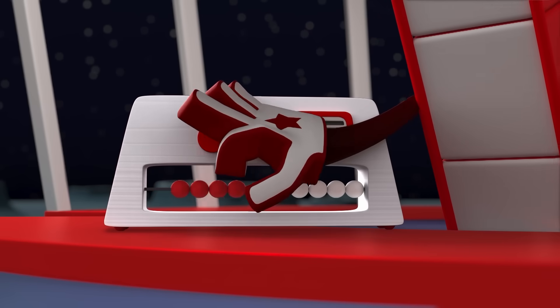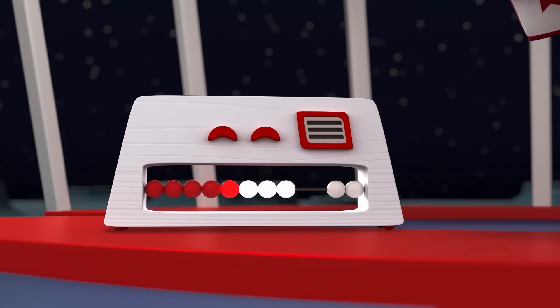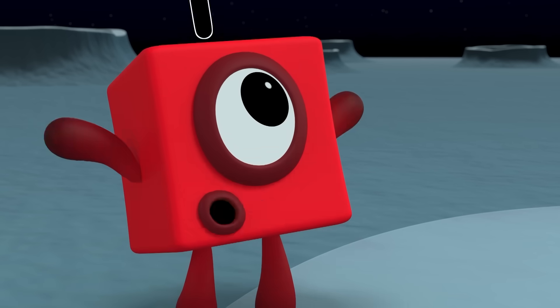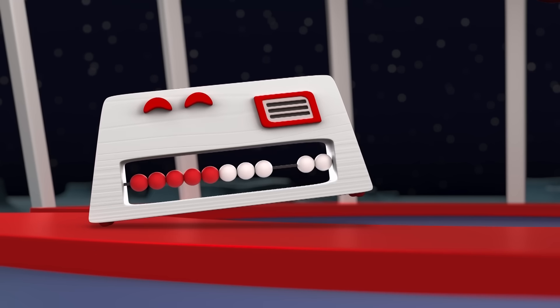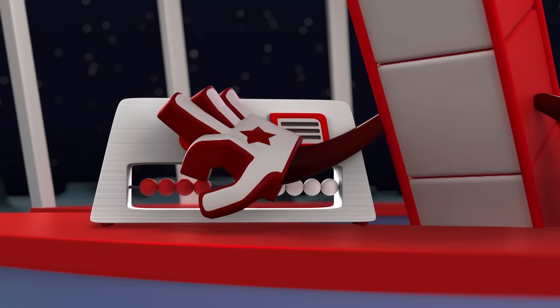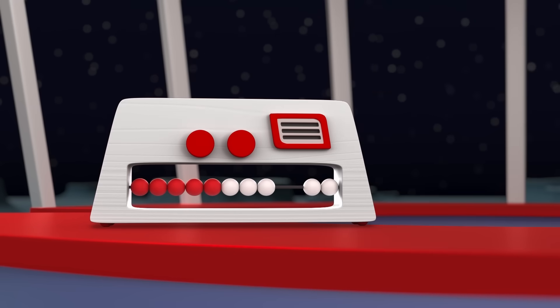Rex? Four and four? That's eight pennies in total, please. That was fast! Rex lets you see the answers straight away! If I push four beads over and another four, I can see straight away that there are five red beads and three white ones.